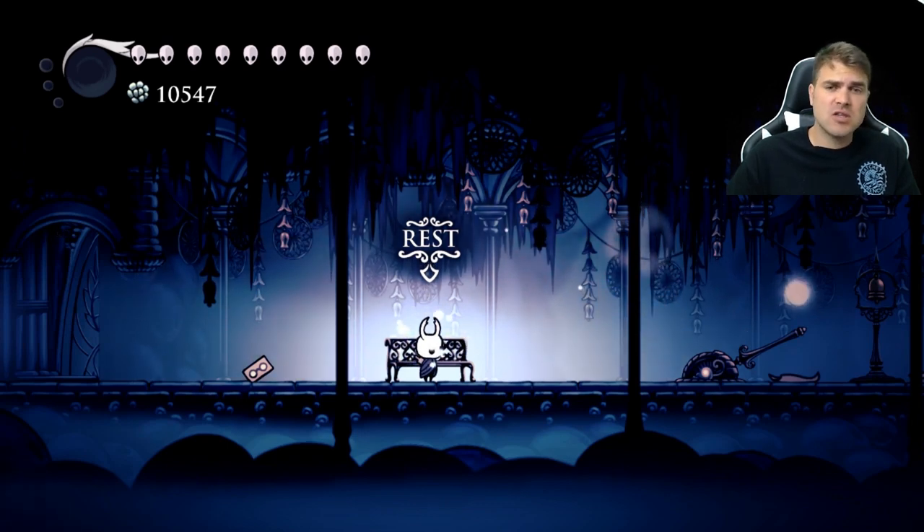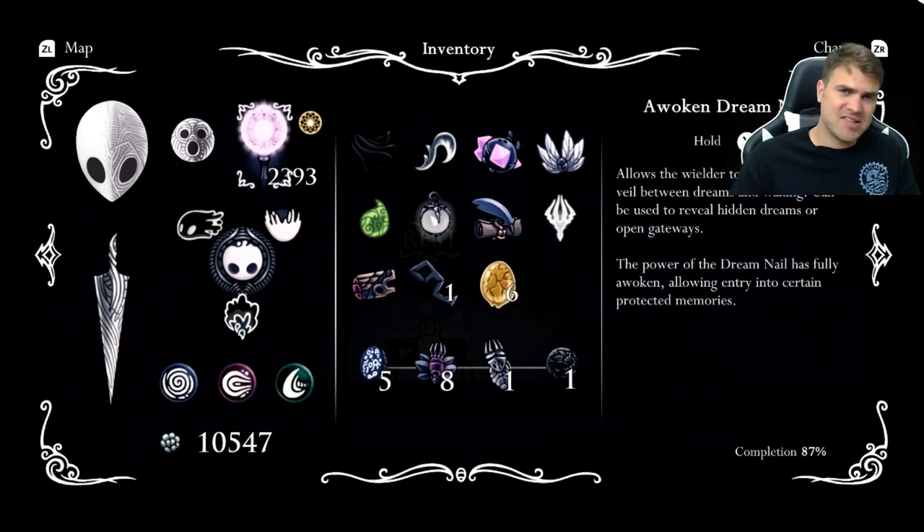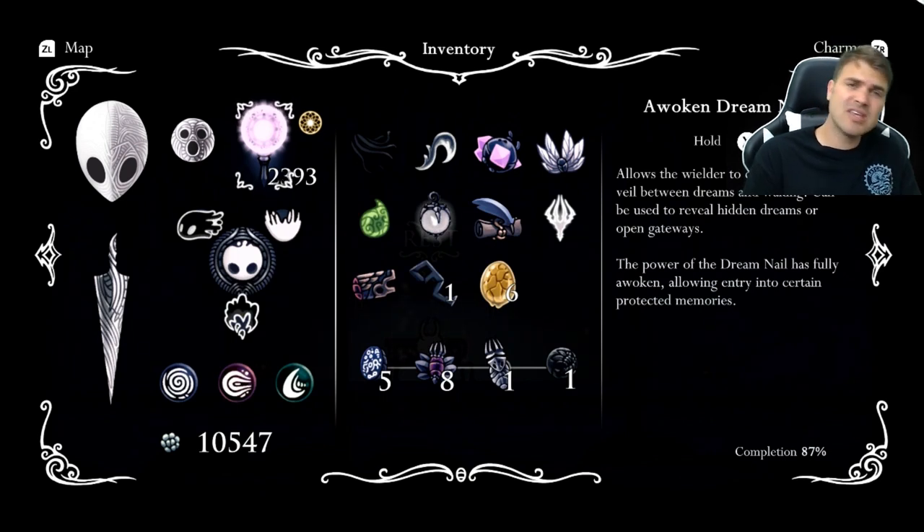The very first thing you need to do is actually earn 900 essence. If you don't know how to earn essence, you can do it from either defeating dream bosses, you can do it from finding those dream trees — which they don't give a whole lot — or you can fight the dream warriors, which are the easiest way, but they don't give you the most.